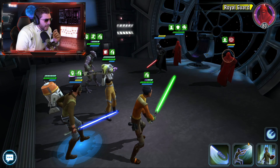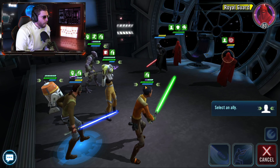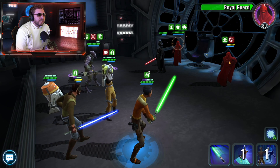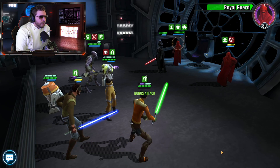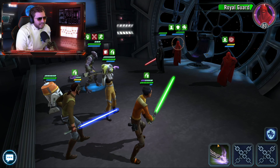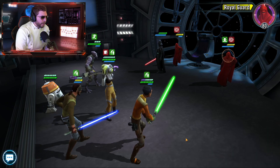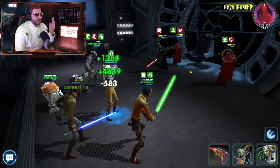Let's get some protection up on Ezra Bridger to keep him alive. Tenacity up is gone — that's fine. Pro tip: you want to try to get the Royal Guards into the yellow because when they're in the green they can stun you on their basic. Throwing out basics to work around them. Getting a daze on the Royal Guard — looking good. Those tenacity mods make a world of difference for this event. Offense up on Ezra Bridger is fantastic.